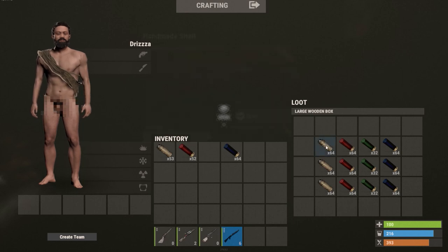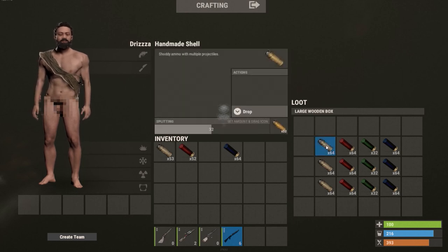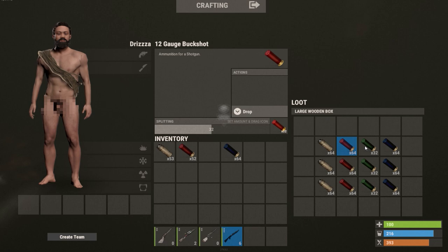This is everything you need to know about Rust. We will be talking about the shotguns today. The handmade shell comes in a water pipe and double barrel. When found or crafted, it deals the least damage. Buck shots are strong for close range, the slug is better for medium distance, and the incendiary is good for slowing down enemies — when you shoot them it drops fire on the ground that'll slow them down and deals damage.